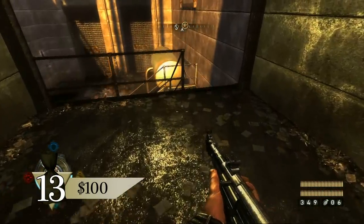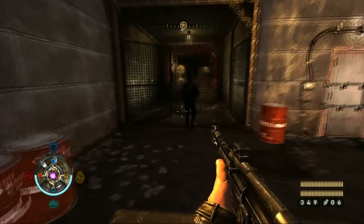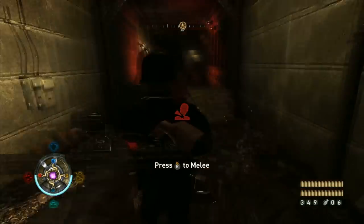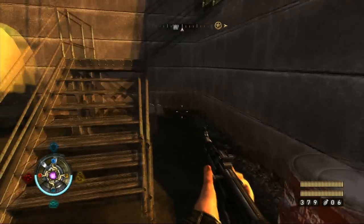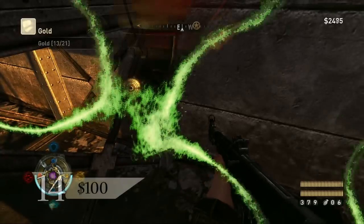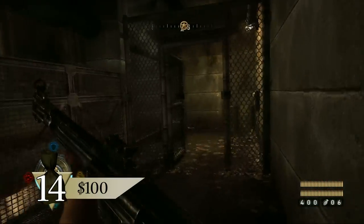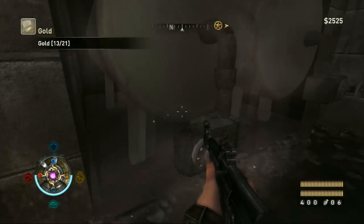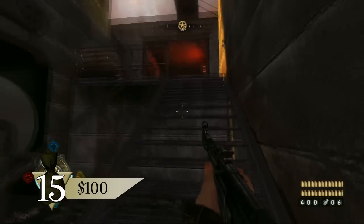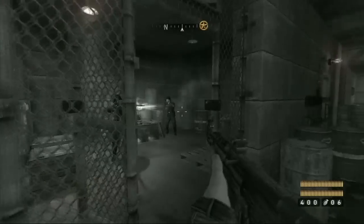From the start, sprint down the stairs and take out the soldiers ahead. Turn around and look under the steps to find the gold. Head down the hall and continue around the corner. Just before the next stairs, look to the left to find the gold next to the tanks. Dash up the steps and enter the room on the left. Eliminate the Nazis inside and grab the gold.